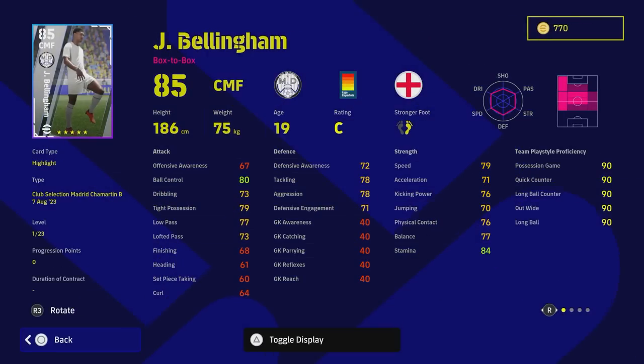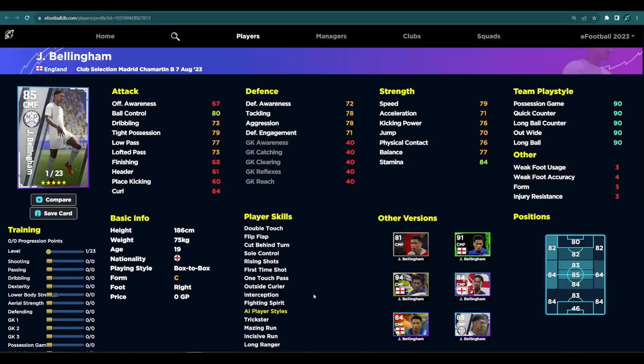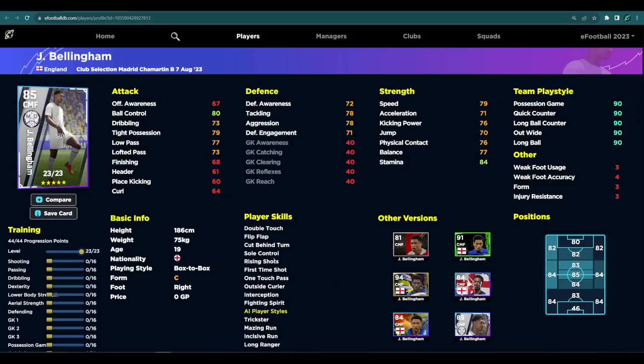The pick of the bunch is probably Bellingham. This is actually a very strong Bellingham card, but you will have to put a bit of work into it depending on what position you want to play him. He does have unwavering form, double touch, and one touch pass with interception straight off the bat, which is huge. His England card is pretty similar - the England card has one worse aggression and two worse defensive engagement, but has better acceleration and jump. So this card is actually probably better. I think there was also a young stars version with 23 levels, while the England pack had 32 levels - so that puts to bed which was the better card.